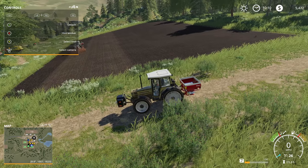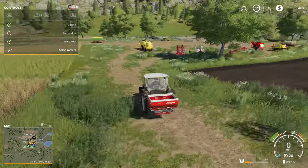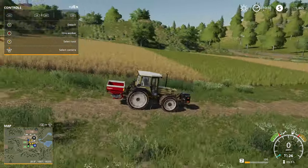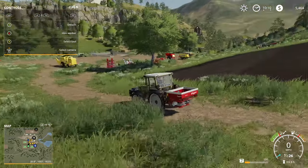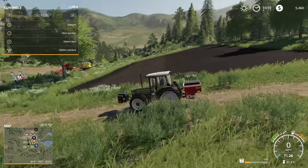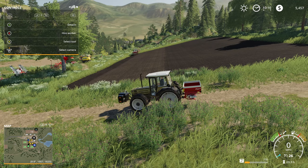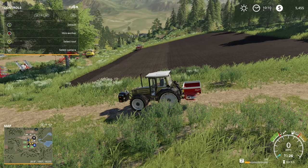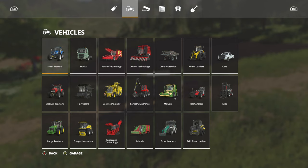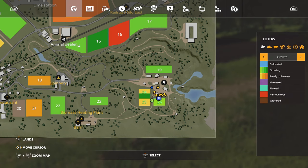All right, got two more passes of seeding, it looks like, and then we should be able to finish fertilizing. And then at that point, once we get this fertilized, we can go ahead and fast-forward time until this middle section grows in. At some point it would be nice to have a couple harvesters going at once, just so we can harvest more things and get things done quicker. Is that getting everything? Yeah, looks like we're getting all of it.